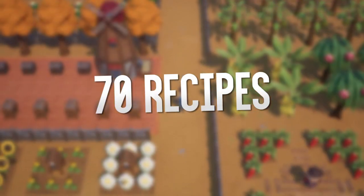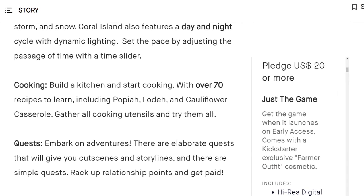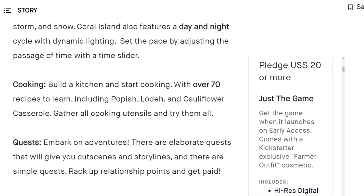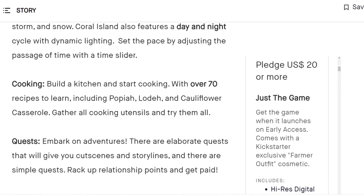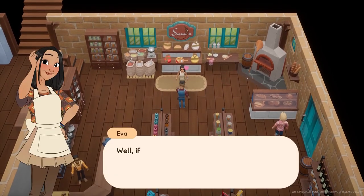Feature number nine: 70 recipes. There will be plenty of items to cook in Coral Island, with many of the game's recipes coming from the setting of Asia. After building a kitchen there will be 70 recipes to learn, including papaya, le day, and cauliflower cheese casserole. I'm super excited to try out all the recipes and wonder if some recipes will provide skill buffs, just like in Stardew Valley.